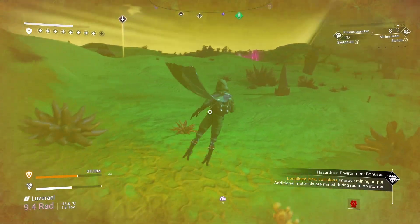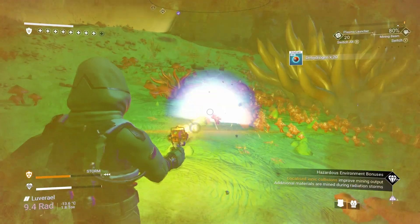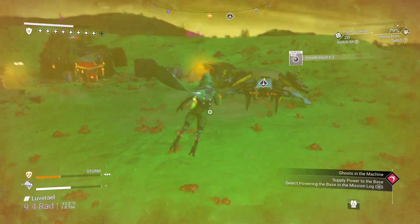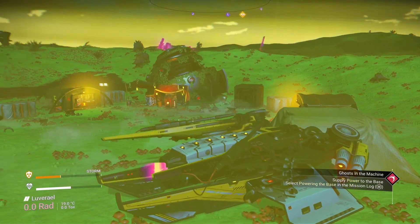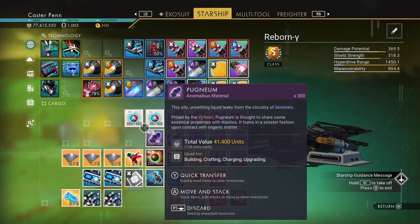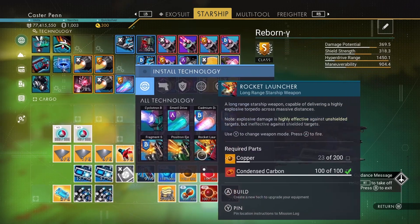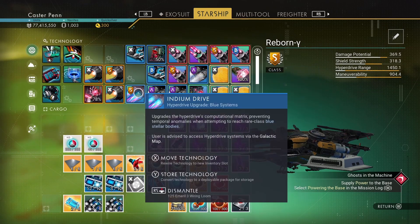This is a storm and we have no protection for it — which is useless of me. I should have protection for this by now. Let's get some more dihydrogen — going to need it. There's loads of stuff going on around me — there's another dissonance resonator and some radiant shards. I need to make more room for them. Have I still got room in this starship?